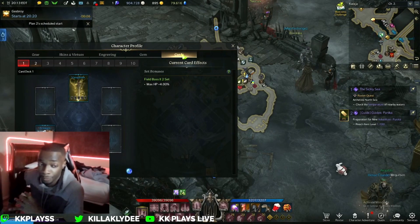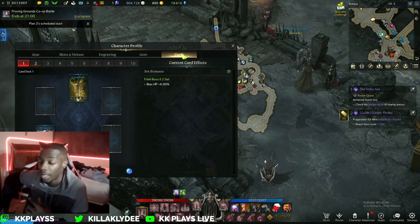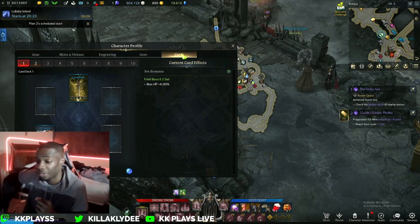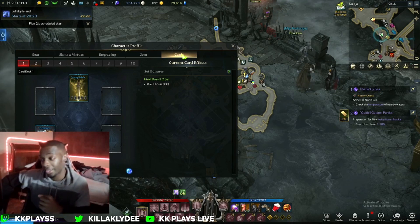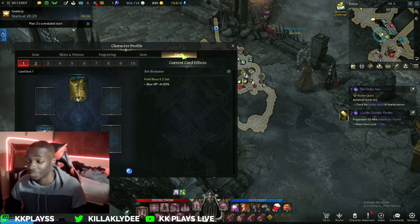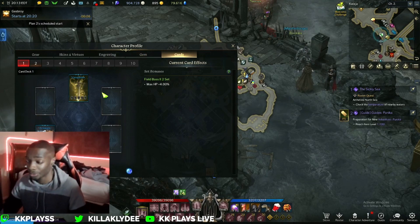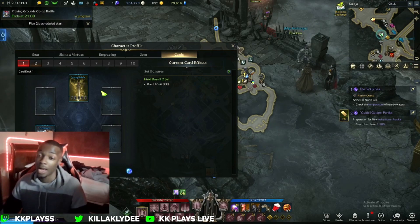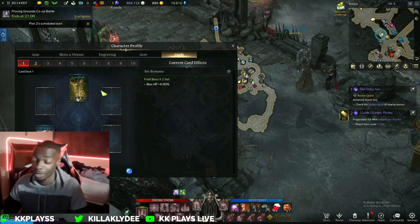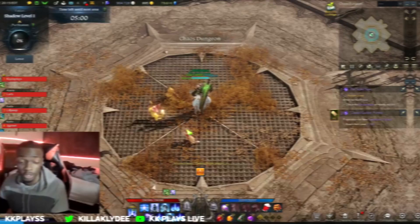For cards, I haven't farmed much — right now I just have a slight 4% HP increase. Cards help a lot more in endgame than they do right now. In T2, I wouldn't say you need to focus heavily on cards to reach T3 — go ahead and collect them and open packs, but don't stress over them. When end-game content and heavy raids release in the future, you'll want your cards in order, but for now it's not a priority.